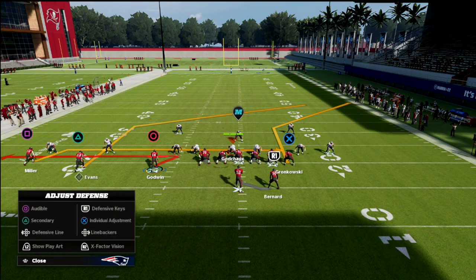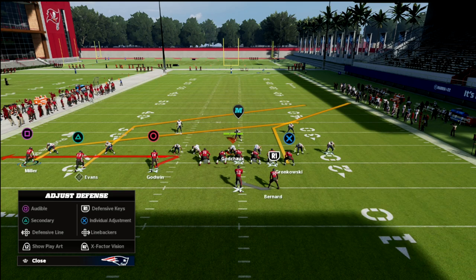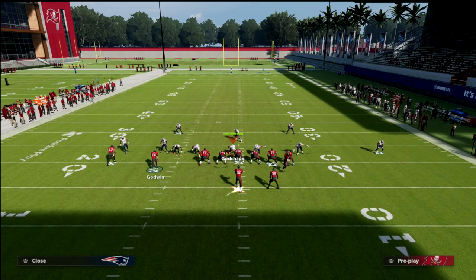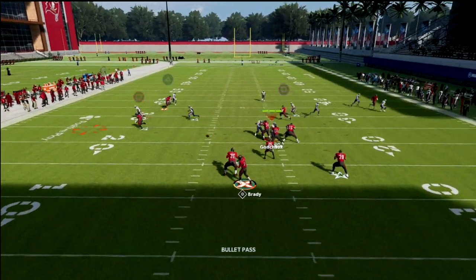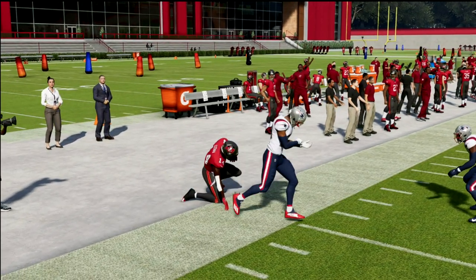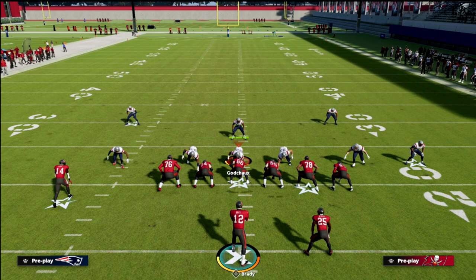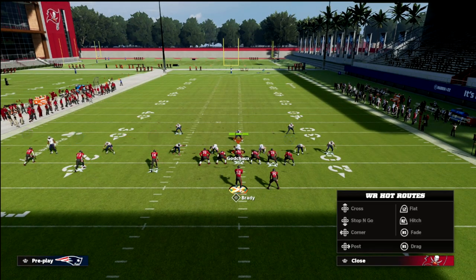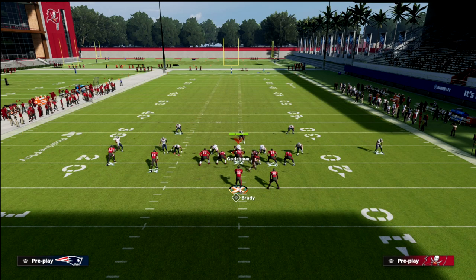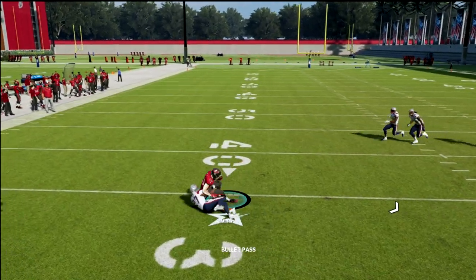If we get something like a man-blitz look, we can use this little whip route to Chris Godwin. We're going to put Scottie Miller on the slant and Gronkowski on a corner. If they don't press us, we can hit this little zig against pretty much every coverage in the game for an easy 5 to 10 yards. This also opens up the middle of the field — the corner and the zig are designed to pull the zones out of the way so you can work the middle.